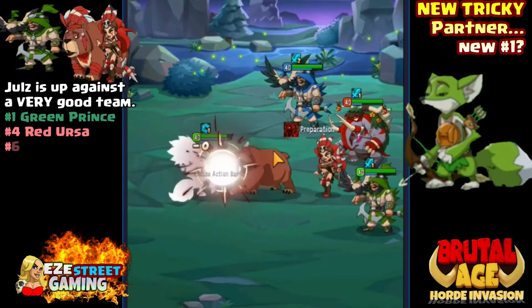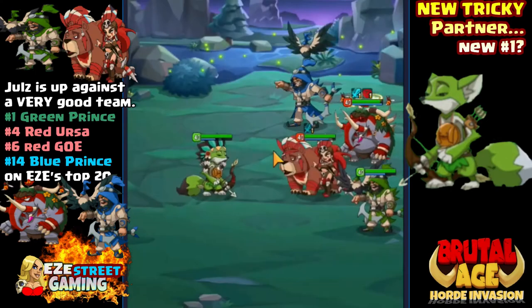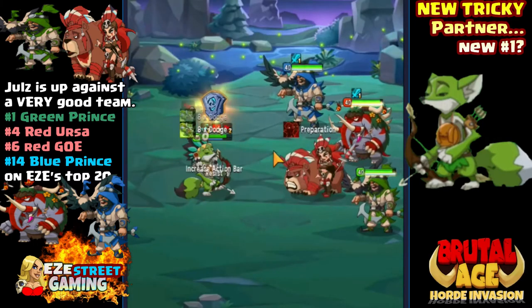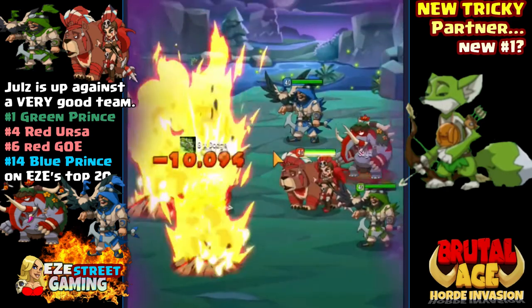Same player switched things around, got a different leader. This is not a weak team - this is a really good team. Out of my top 20, I had green prince as number one, red guard earth as number six, blueprints as number 14. These are all top 20 partners, and remember these are sixth awakened, completely maxed partners.